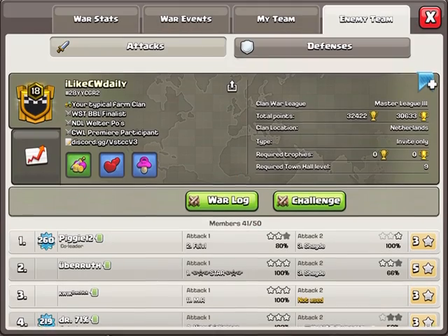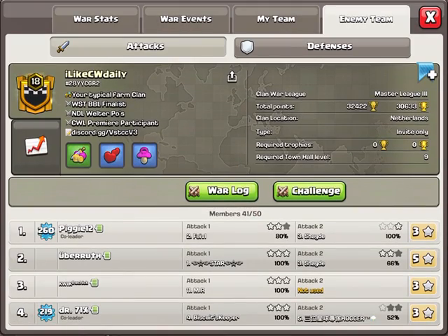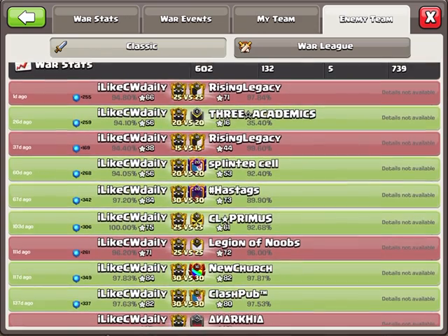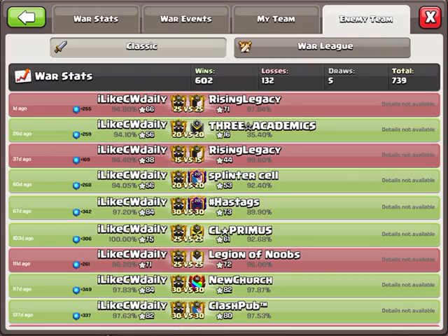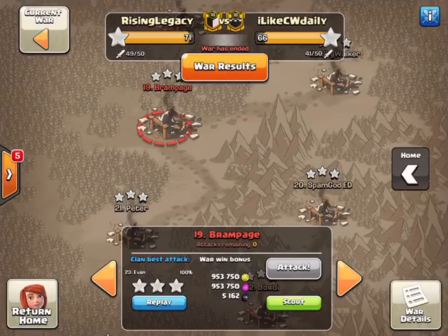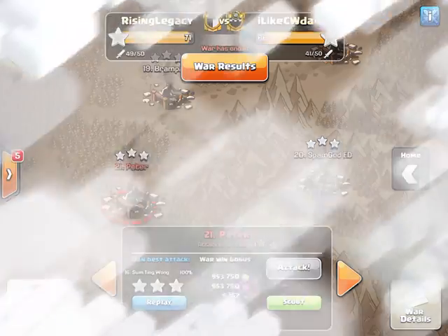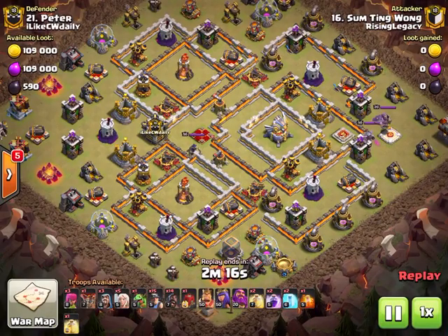NL Welter CW premier - good clan. The funny story is we warred them 37 days ago as well, so good for us to get two wins against them. For our final hit we have Symptom One coming in with the hybrid.